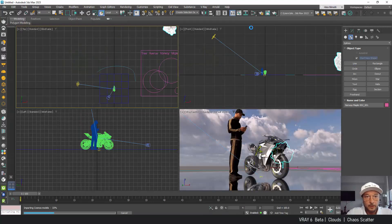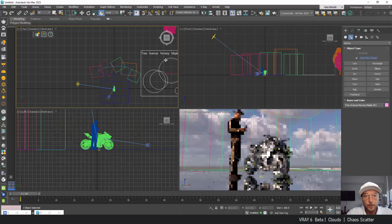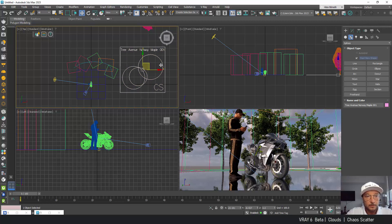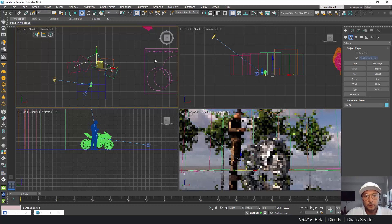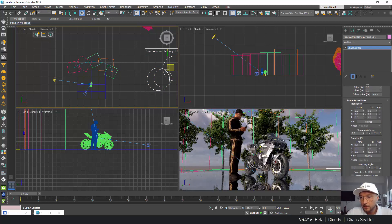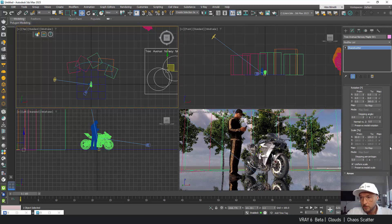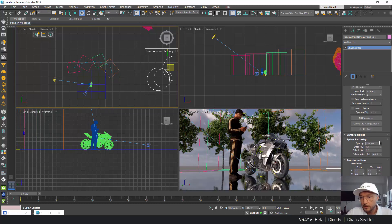I'm going to click to export, and you can see it already came with the scattering tool — trees scattered on the line. If I go to the scattering tool and scroll down I can control the spacing here.